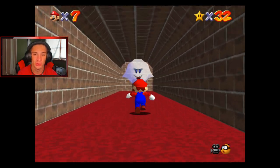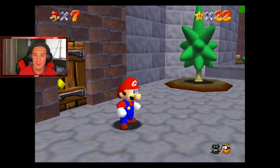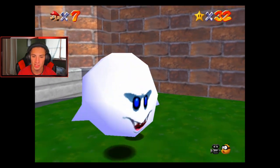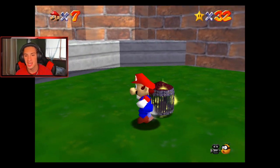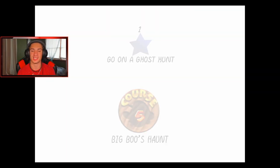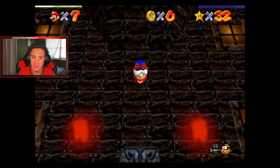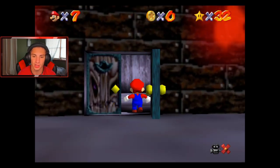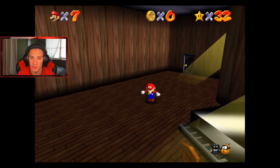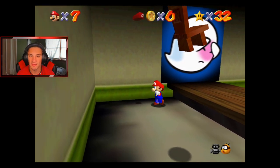Now a Big Boo spawns over here. If you make your way to the courtyard you've got a bunch of Boos hanging out, but the bigger one usually lurks over here. You do a butt squash on him, he drops a little cage and you can actually hop into it like a picture - it acts as a whole other world. We're gonna be taking on Big Boo's Haunt! The first mission is the Big Boo Hunt - let's get after it.